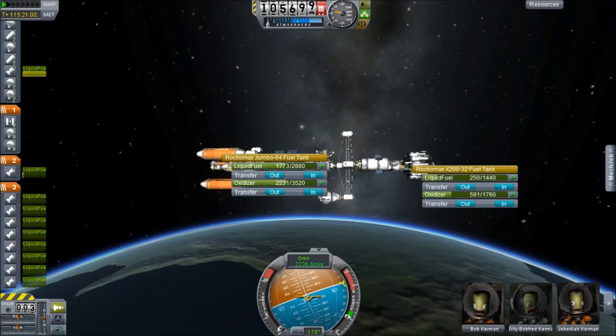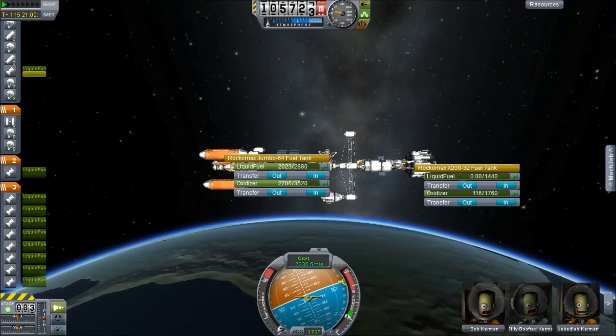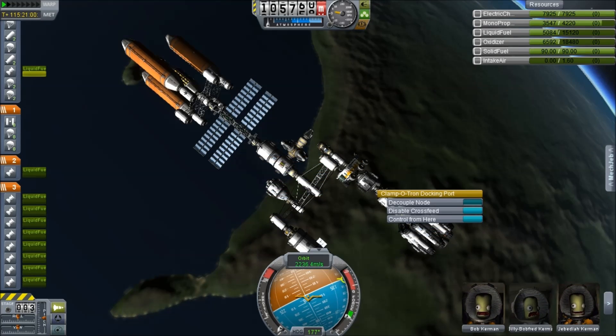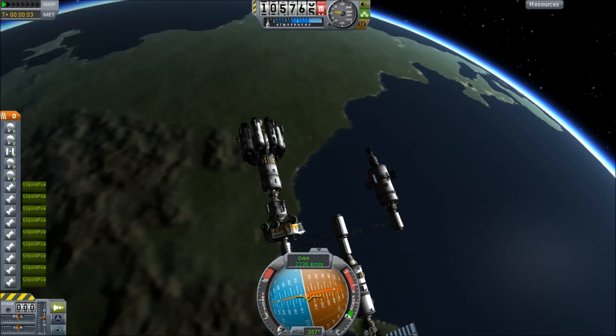The space station really is living up to its reputation as a nexus, a place for people to come. It's a port of call, home away from home for diplomats, hustlers, entrepreneurs and wanderers. No, wait, that's Babylon 5, isn't it?